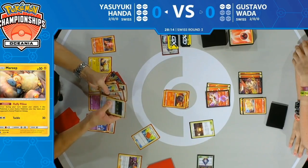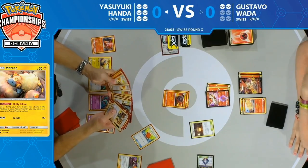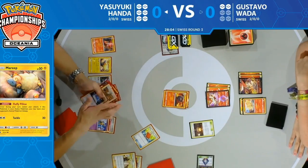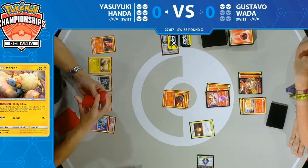Yasuyuki is going to continue trying to execute that game plan — Palpad gets back two of those Bellelba and Brycen-Mans into his deck so he can continue to discard Gustavo's deck, hopefully getting it down to the state where he can achieve that big turn of discarding all the cards. Looks like a Caitlin and Cynthia and a Bellelba and Brycen-Man shuffled back in.